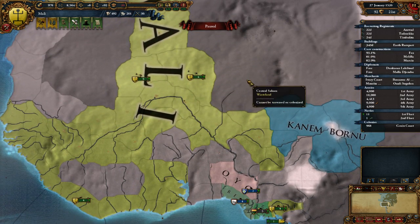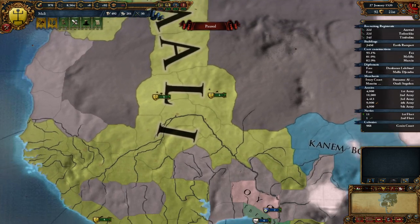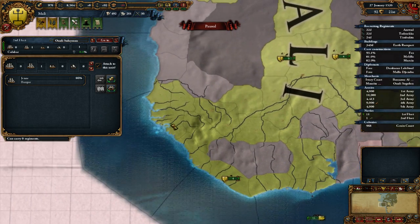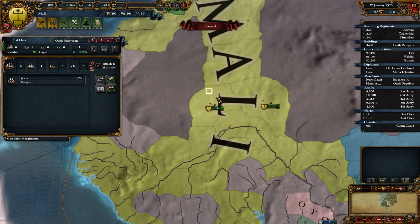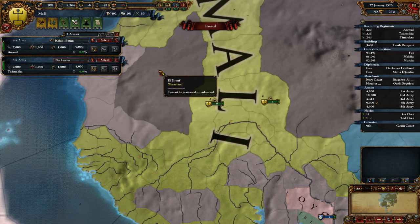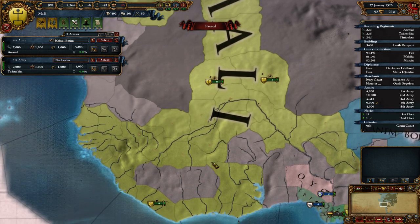Owali Suleiman - clearly, he's the best. We're going to move Owali Suleiman up over here and then he's going to repair there. These guys are just chilling - these are just my armies. You know what I learned? You can have control groups in this game - I was not aware of this.